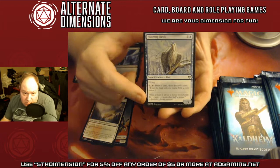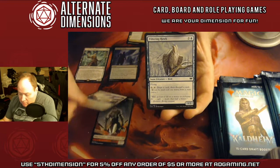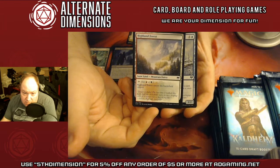By the way, the new frames on snow permanents — snow cards — are absolutely amazing. They look like they're frosted over. Even the new common dual lands are beautiful. It's amazing.